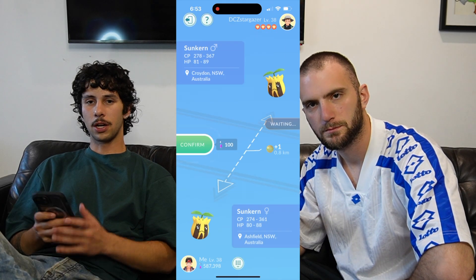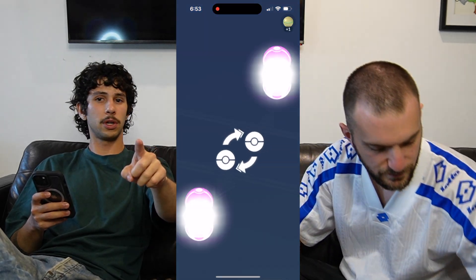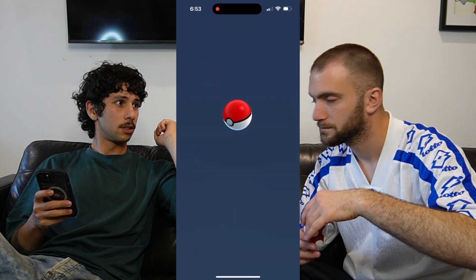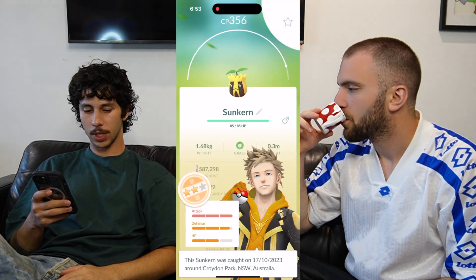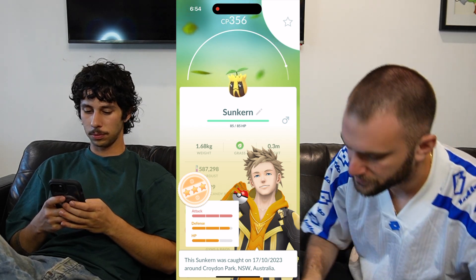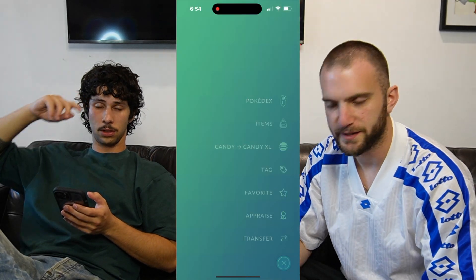First trade going down now. Sunkern for Sunkern. You guys know the go — we're going to check in every 25 trades. We'll touch base and let you know how it goes. The first one is not a Hundo. Is yours a Hundo? No, it's a three-star but not a Hundo. It's getting transferred straight away — we're only keeping 96s and above.